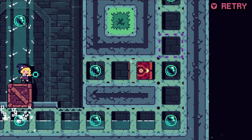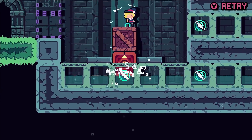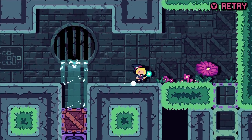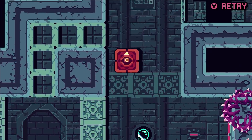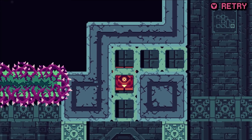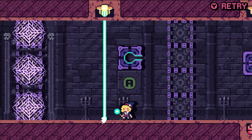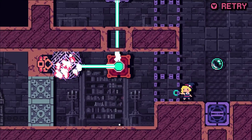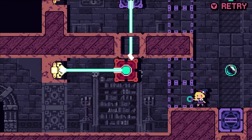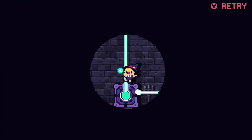On floor two, you'll find the complement to the dotted line walls: these tunnel blocks, which I like to think of as air ducts. Blocks can pass through them, but you can't. There are many clever puzzles that revolve around transporting blocks through these tunnels for you to use at specific points in the level. On floor three, we find laser-shooting emitters and glass blocks to go along with them. On this floor, you have to use these glass blocks to reflect the lasers around the room, opening doors. The lasers will kill you if you touch them, which adds another layer of thought and caution to these puzzles.